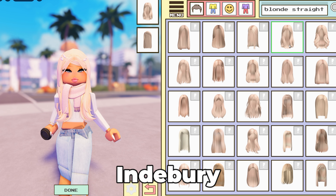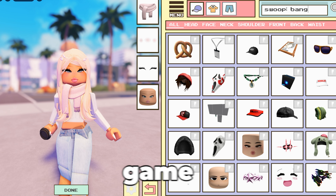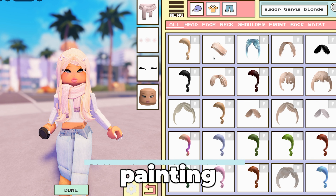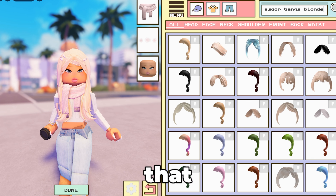Question six: in the Berry Avenue Paris map hotel rooms — not suites, you do not need a game pass to figure this out, just a regular hotel room. Where is the painting of the bakery located? Hint: get yourself a room so you can check that out.